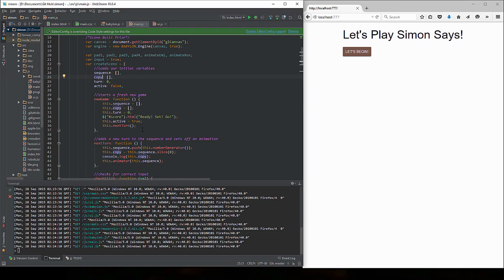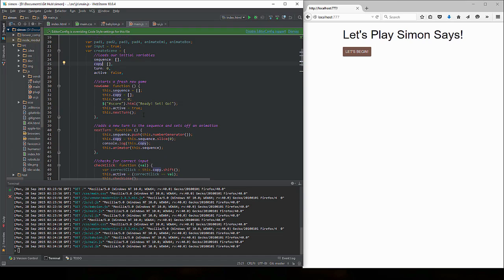Here's our new game function. This starts off a new game essentially, and it's available only within the create scene, so you do createScene.newGame or whatever and that's going to launch off this function. It sets this.sequence, this.copy, this.turn, and then this is the jQuery call code that's going to actually set this thing off. This.active is set to true and then it calls the nextTurn function.